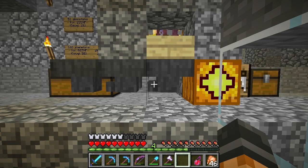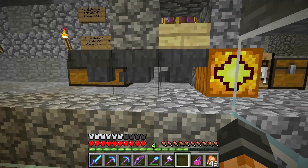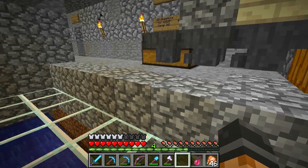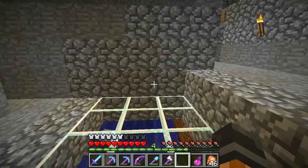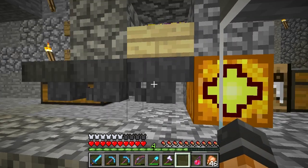Hi guys, Vex here, welcome back to MindCrack. On today's episode I'm finally getting around to going fishing. Before I do anything else, Paul actually did leave me a chest on the far end of my base where the exit is — it had all the seeds and jack-o-lanterns he'd picked up. That was pretty cool of him, I really appreciate that.